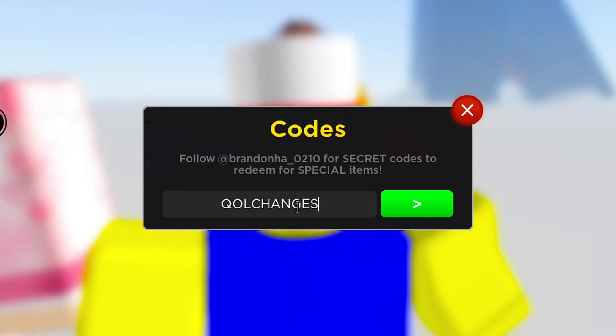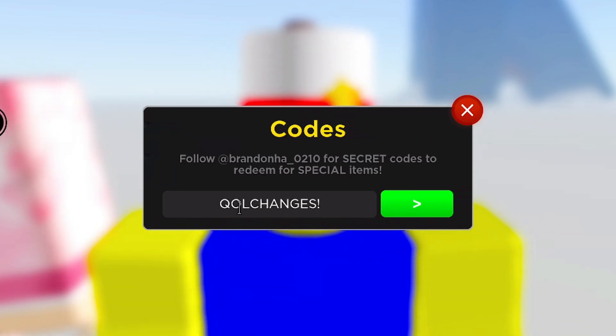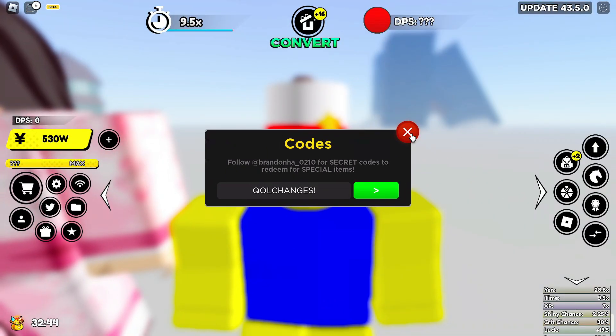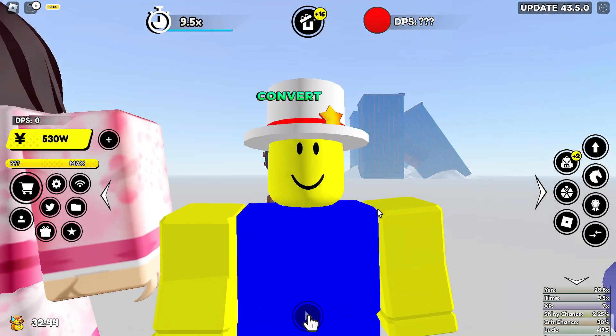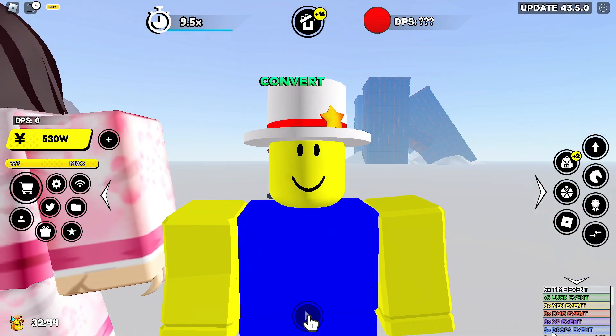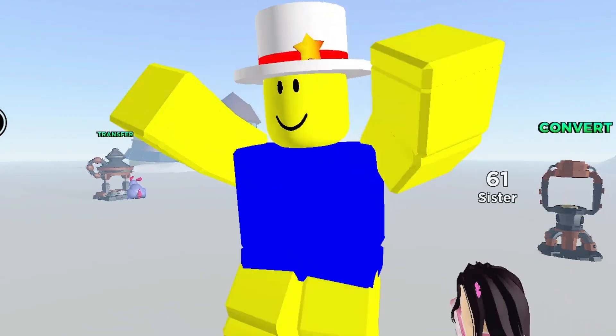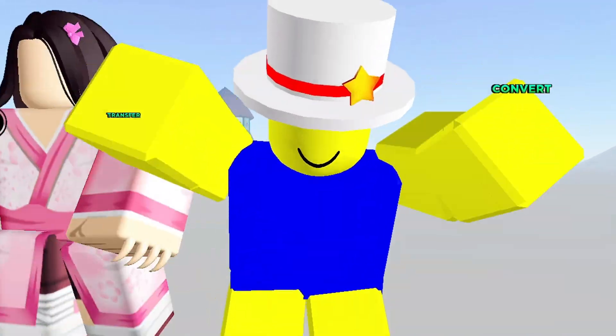We also have a new code — make sure you redeem it: 'qol changes.' You'll get a passive token and a time potion — pretty damn good — plus a dungeon reset. Also, look at the bottom right of the screen: there's a 5x drops event. Take advantage of the drops event and the time event, and use that time potion plus the dungeon reset.